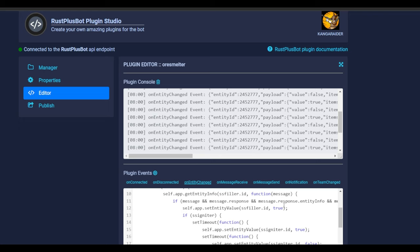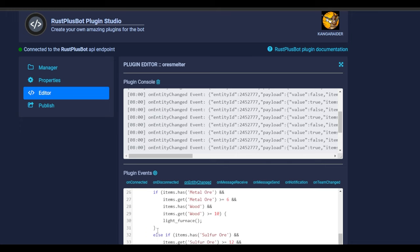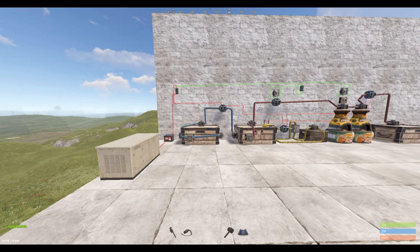As long as you've named the smart devices correctly and you've got everything wired up correctly, it will run for you the same as it's running for me. You can also go in and tweak the values however you like - you can change the amount of ore, for example, that you want in the box before it kicks off.